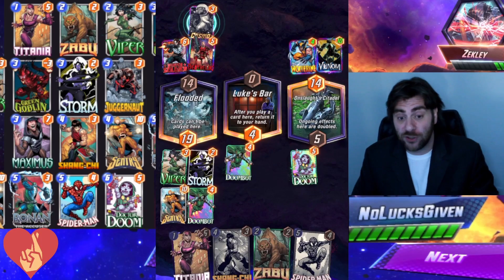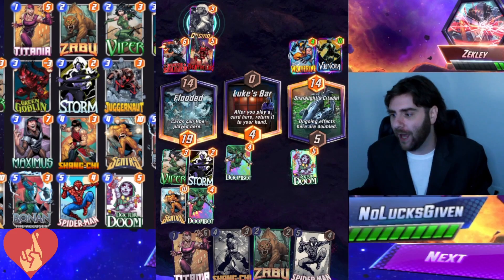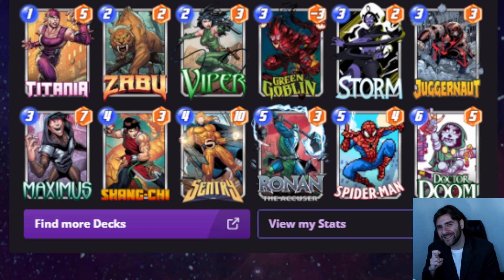That's going to be it for this video. I do think this deck is really cool — let me know if you try it out and if it surprises you with some of the weirder cards. To recap the deck list: Maximus is used to pump up your Ronin, you can use Viper to donate your Void from Sentry to your opponent, and there are fun tricks for locking your opponent out of locations. Titania is always a crazy card to wrap your head around, and Dr. Doom is just a lot of power — 13 power on the final turn. Let me know what you think in the comments. I'm Nolex Given, peace.